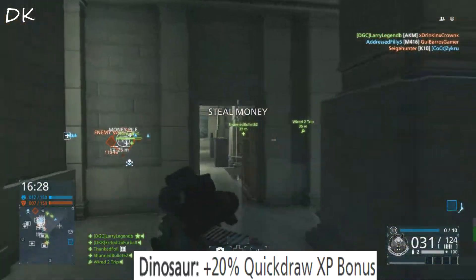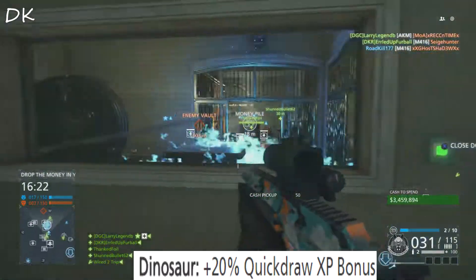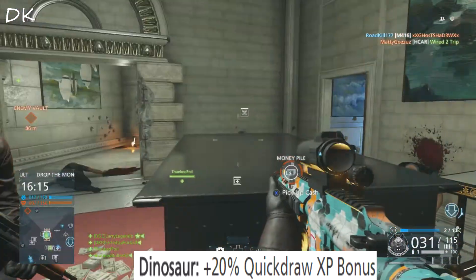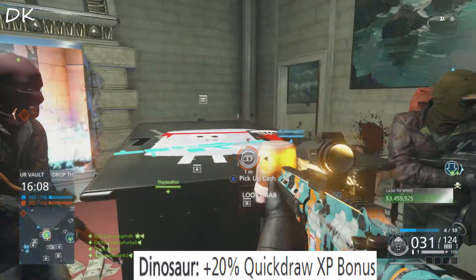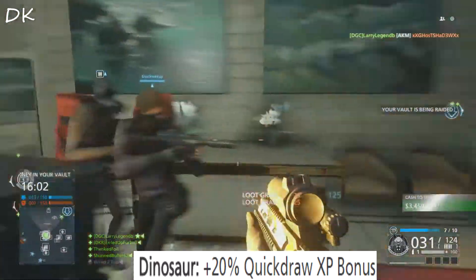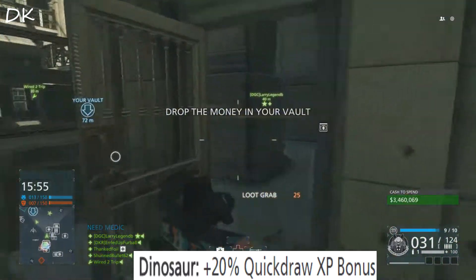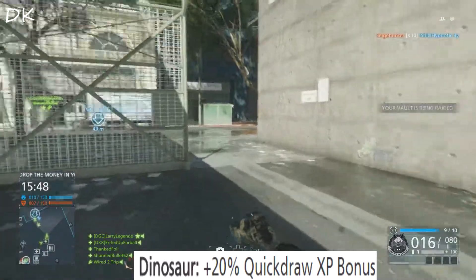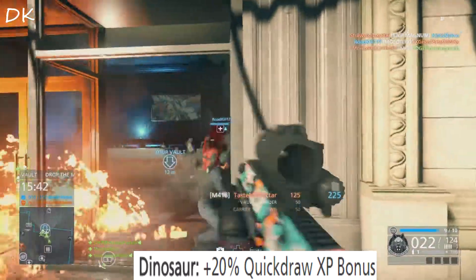Now on to the Dinosaur Mask. The Dinosaur Mask gives you a plus 20% quickdraw XP bonus, which basically relates to killing your enemy faster — pulling out your handgun and killing your enemy faster, stealing money, anything that relates to doing it faster than the enemy team. In my opinion, this is one of the most useless bonuses, mainly because how often do you actually get into a quickdraw encounter? And even when you do, you only get a 20 or 25% boost on your points, so with this 20% you'll only get 45 to 50 points more. You get 150 points for killing somebody faster than they could kill you.